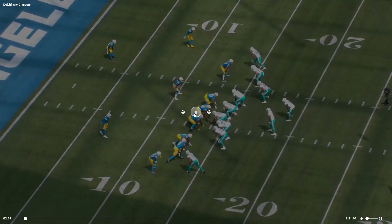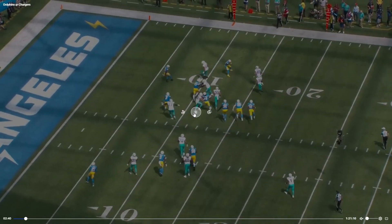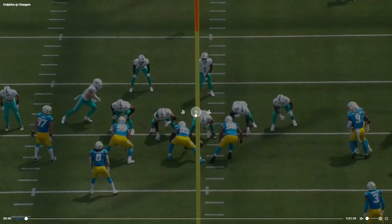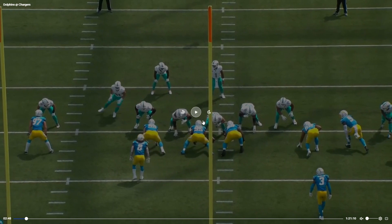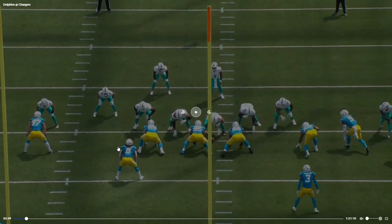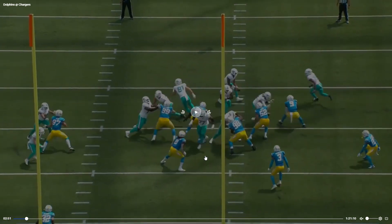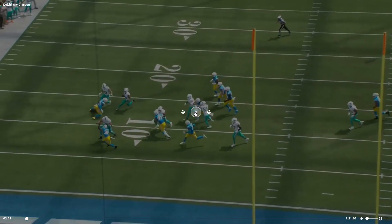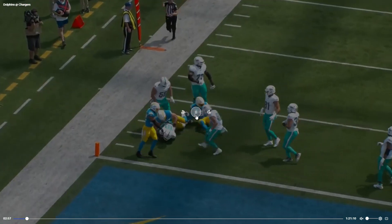This is the Izukanma end around — love this, blocked very well. We'll look at it from the other view. Getting all types of motion from Smith so they can't just settle in. Fake the handoff, get the linebackers moving this direction, and then toss it to Izukanma. This is blocked very well across the board — fantastic play.